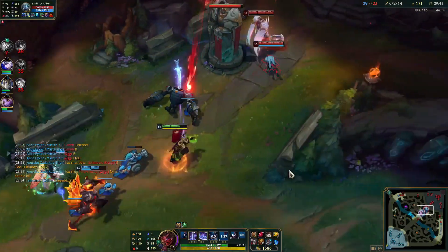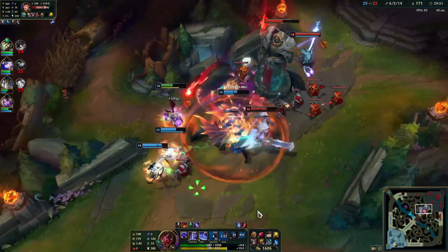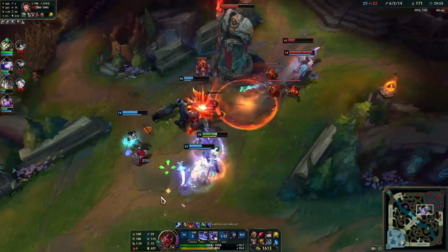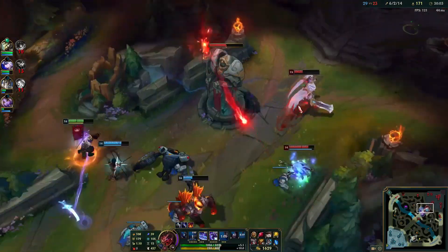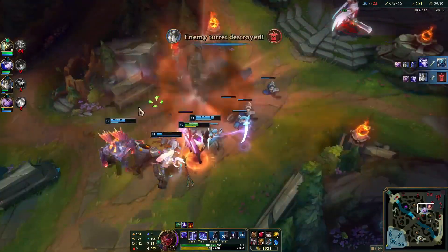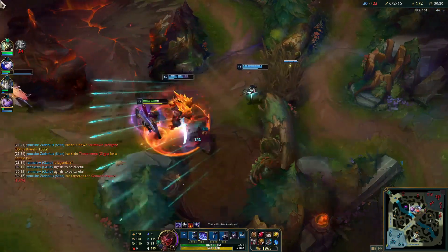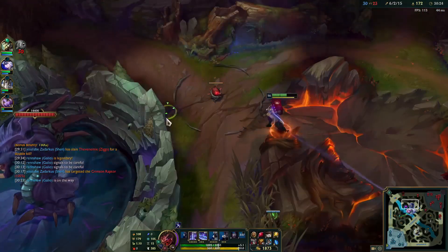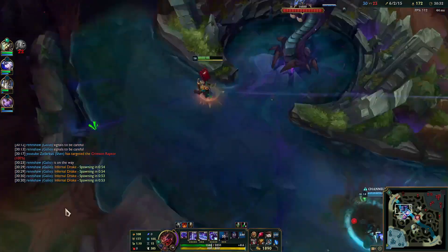The last tip is to use a smurf account — either to practice while you dodge on your main, or even if you've killed your MMR on your main and it's really hard to recover it. Just create a new account and start from scratch with all these tips, and you'll see how fast and easy climbing becomes.